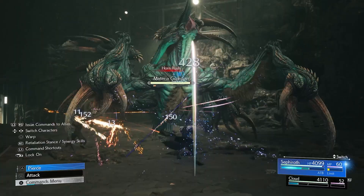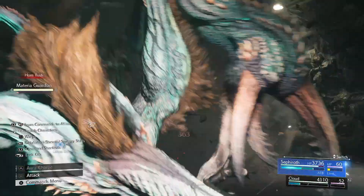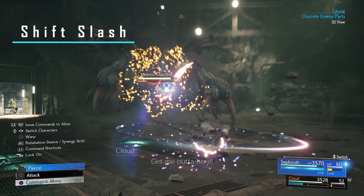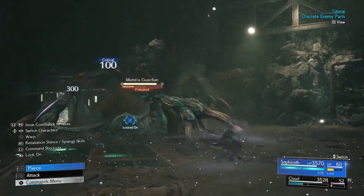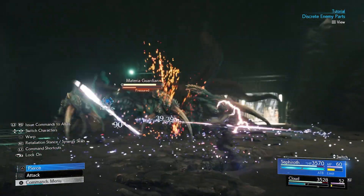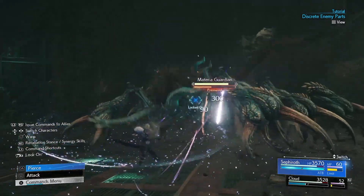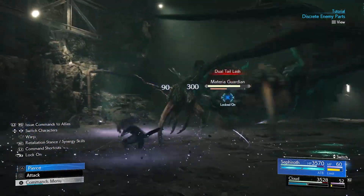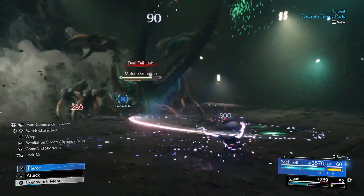Then you have the option to attack with Telluric Fury with triangle. The next attack is Shift Slash — this is probably an attack you didn't even know about. It happens if aura charge is filled and you dash with Sephiroth; you'll see for a brief moment that you can hit triangle to trigger Shift Slash.